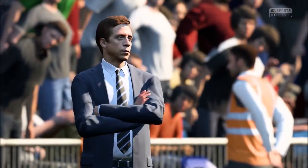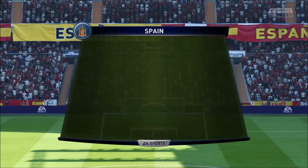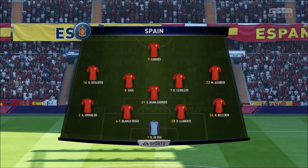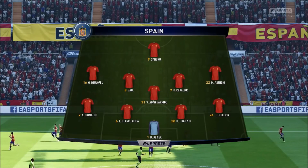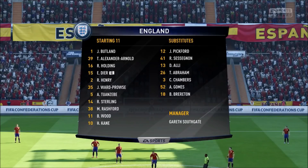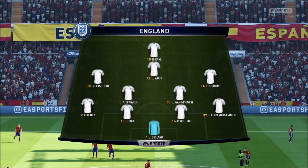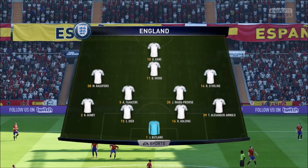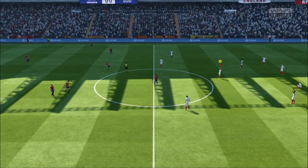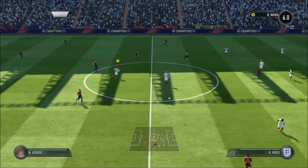Spain's midfield five includes Garrido, Caballos, Sol, Asensio, Delefeu, and Sandro up front. Any team with Asensio is going to be good. For England, Butland starts with Alexander-Arnold, Eric Dier captaining, Rico Henry at left-back, Ward-Prowse and Tuanzebe in midfield, Rashford, Sterling, and Ben as the midfield three, and Harry Kane up top on his own. The game is about to get underway at the Santiago Bernabeu. Will it be Spain or England?